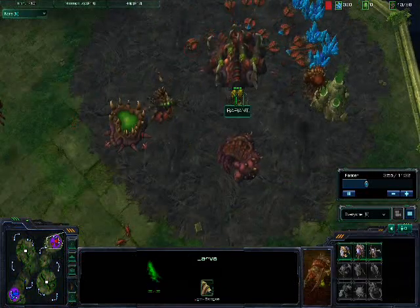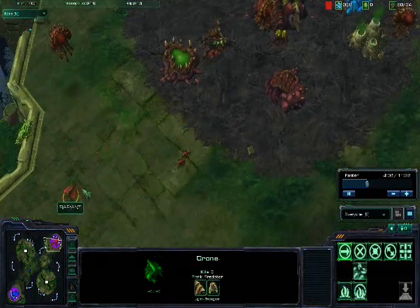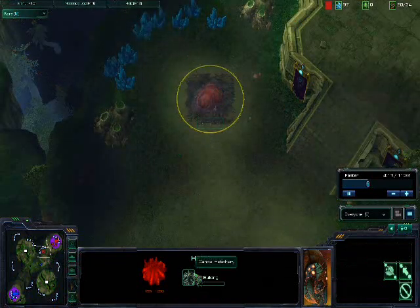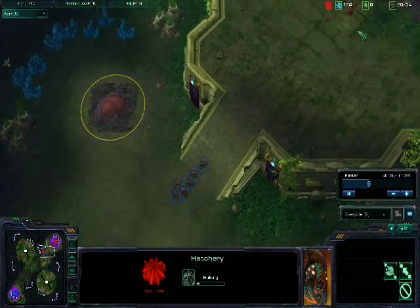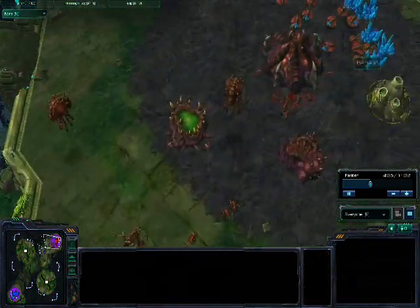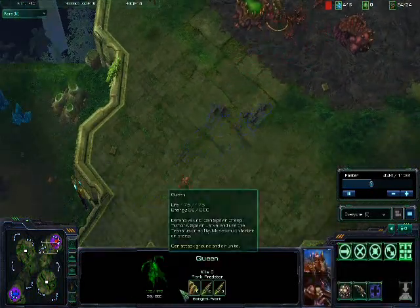Building some drones and another overlord. I'm trying to go for an early expansion, which in this game is not a good idea. Here comes the Zerglings — I hope they see the expo and go for the hatchery. And this is really important: when my hatchery dies, I cancel it, and this basically gives me a lot of minerals back. Otherwise I would pretty much lose this game, having lost all those minerals.